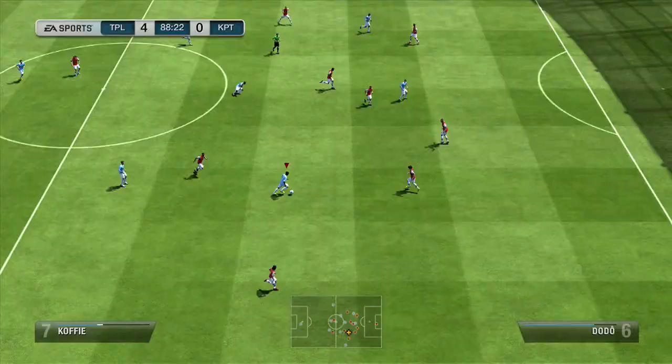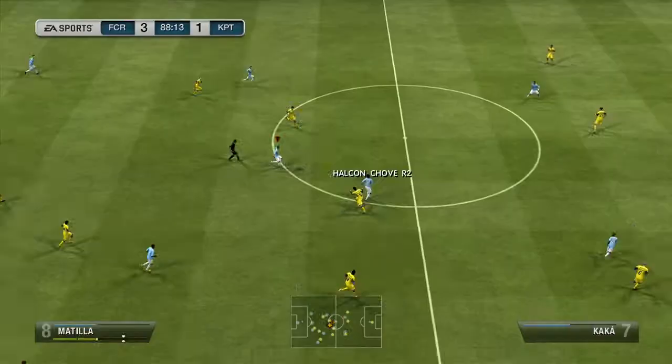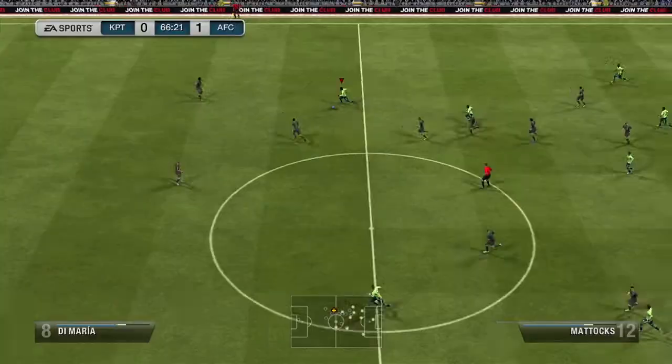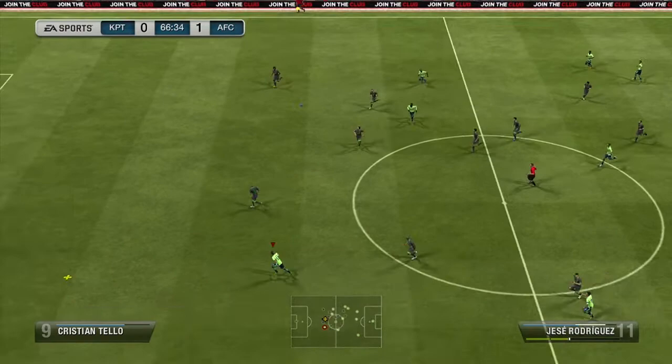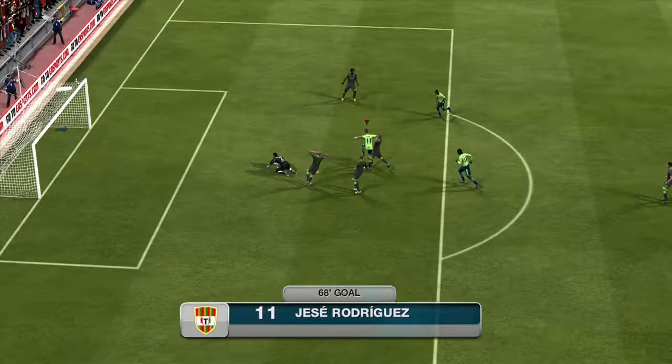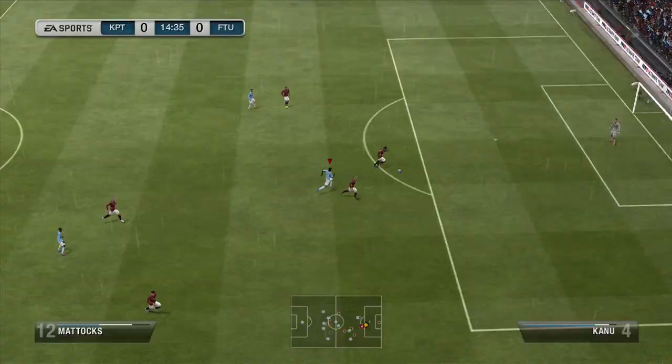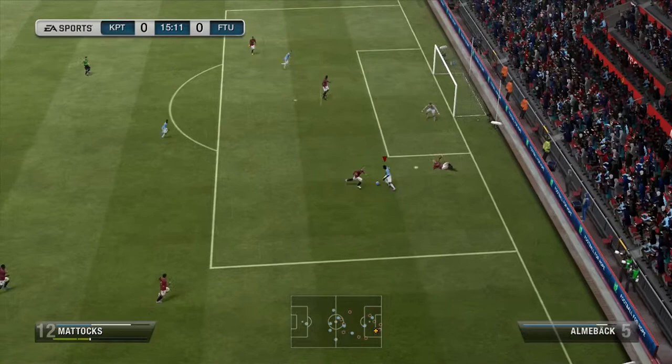Moving into this formation and team with some nice goals — this formation is really similar to the 4-3-3 in the last episode. The only difference really is that the left and right forwards do stay closer to the striker, which makes passing a little bit easier sometimes but the over-the-top through ball is a little more difficult, so it's kind of a trade off. If you like long passing, definitely go for the 4-3-3, and if you like short, quick passes and sending in little through balls on the ground, probably go with the 4-3-2-1.